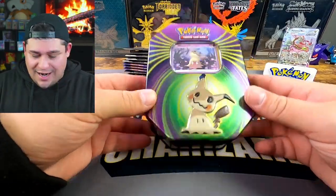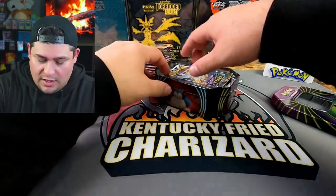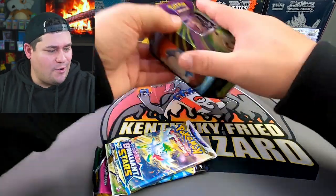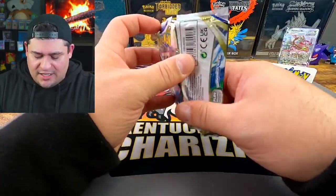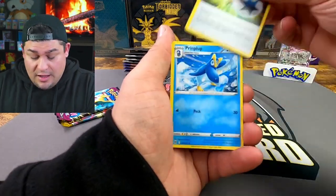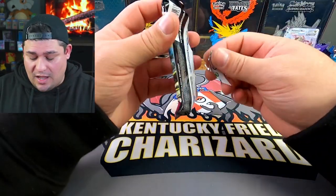Now onto our little Mimikyu Power Knockout tin. There's a code card — I don't need that promo. Inside we've got Brilliant Stars and another Evolving Skies. On this set I'm still chasing the Charizards — it's really been the worst of me. From Brilliant Stars: Clink, Spirit Tomb, Axew, Impidimp, Magmar, Pachirisu, and Luxray non-holo. Nothing crazy, but make sure to go to your Dollar Generals and check them out — hopefully they're having the same kind of sales.